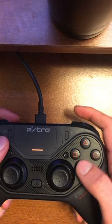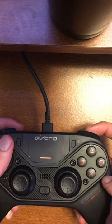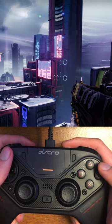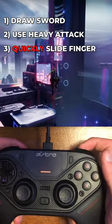The key is to slide your finger from the jump button to your shadow dive button in one smooth motion. You can practice this at any time — just remember to use your heavy attack and then slide your finger like this. Bringing it back into the game, simply draw your sword, use the heavy attack, and then slide your finger like we just discussed.